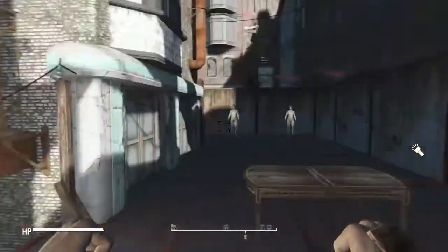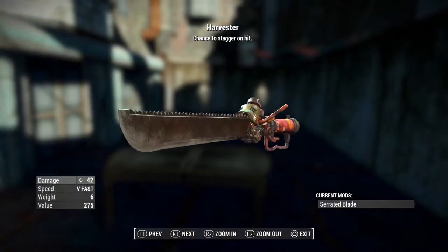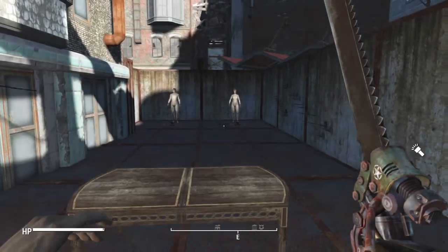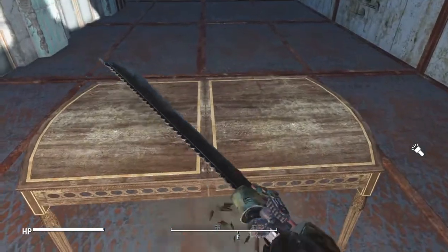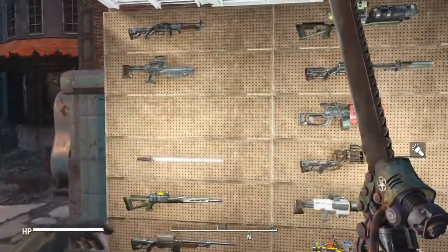This next one's going to be the Harvester. This is going to be a Serrated Machete and a Ripper. One of the things I like about this weapon is the animations for when you pull it out and put it away just seem to work so well with it. And it does a good amount of damage on top of that, so really good weapon to have.